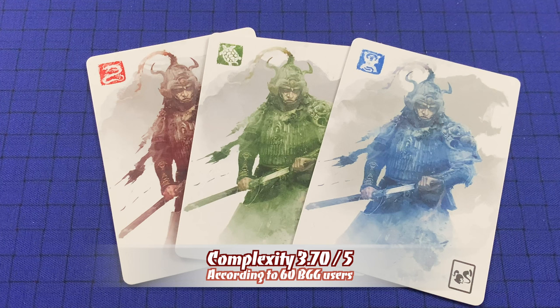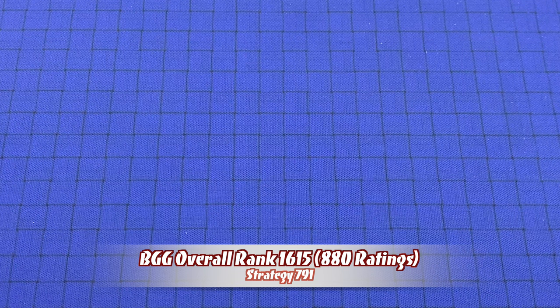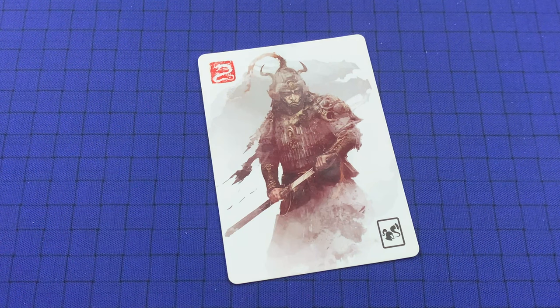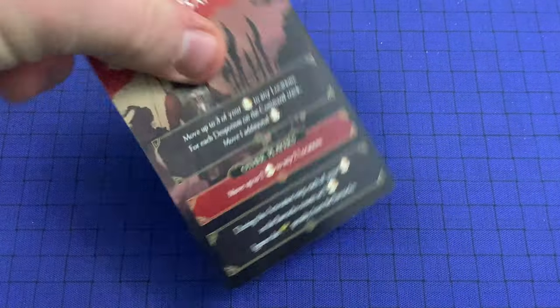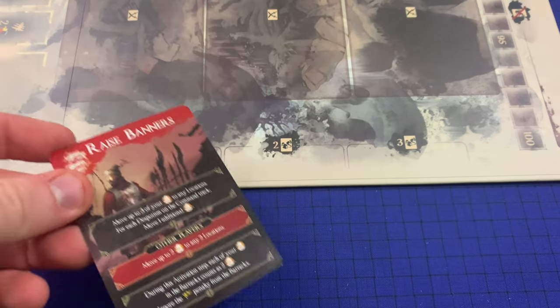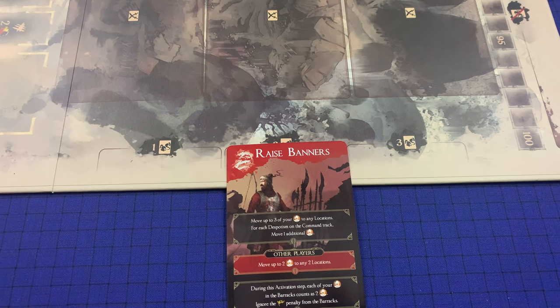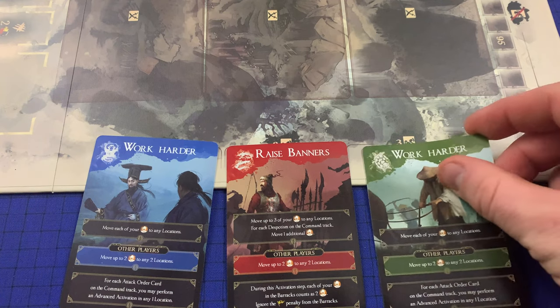During the fall, all players will choose and resolve their command cards. First, all players choose one command card and place it face down in front of them. Once all players have chosen, they are simultaneously revealed. Whichever player is first in T-order will choose where to place their card on the command track first, and players continue in T-order choosing their spots.